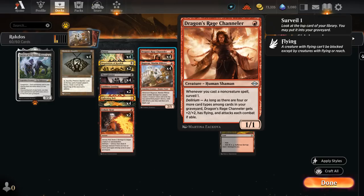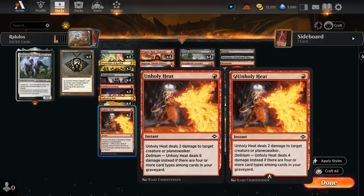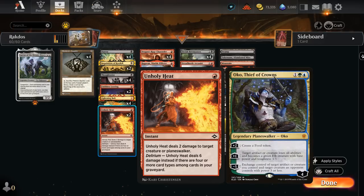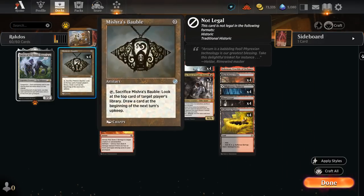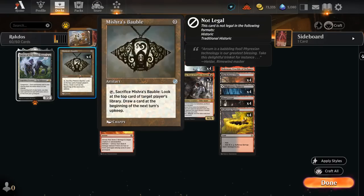This compares favorably to the nerfed historic version that only adds two extra power and flying, so we lose out on that extra toughness. The same is true for Unholy Heat, which in historic is nerfed to only deal four damage with delirium — now back to the original form where it deals six damage. We're playing this over Fatal Push because it can also damage planeswalkers, which are common with cards like Teferi and Oko. Bauble is also very synergistic with our companion Lurrus, which can get back the free artifact turn after turn to provide a steady stream of card advantage.